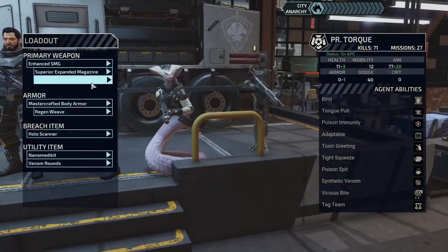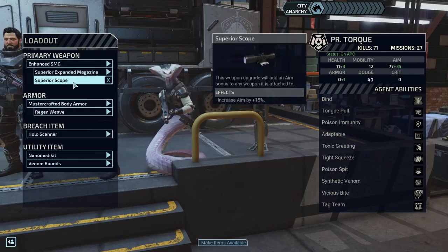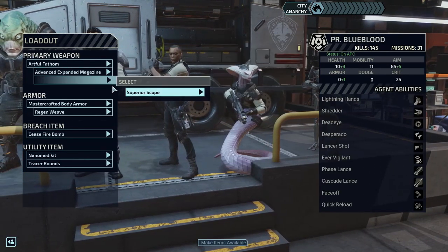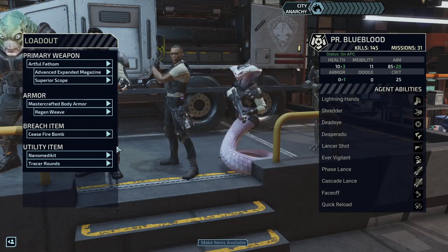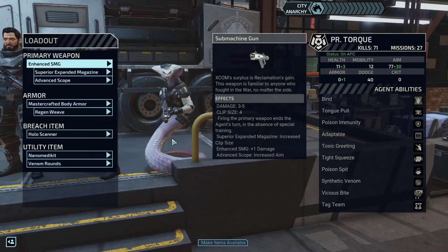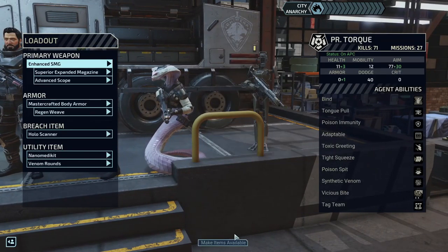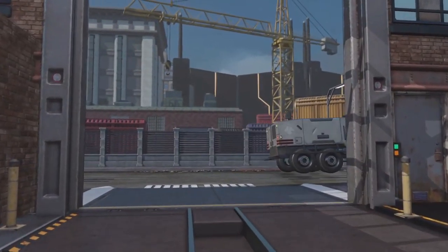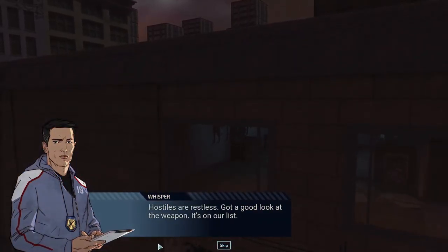There's only two encounters so if I do this we'll finish the episode. We did just get that scope so we have a full amount of stuff to completely kit out somebody. Plus there's a superior scope which is probably going to start going to Blue Blood, who's using an advanced which I'm going to switch now. Yeah, so now he should be hitting a lot more shots - he's gone up to 105 aim going into these missions and she's at 107. She has more aim than him but she also has more stuff helping her out.